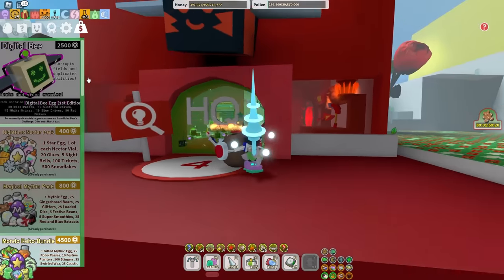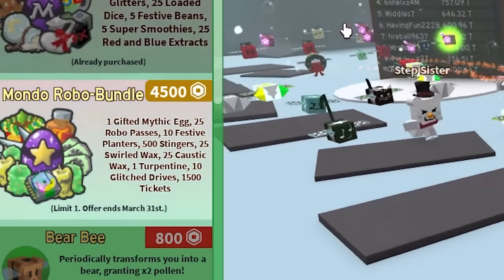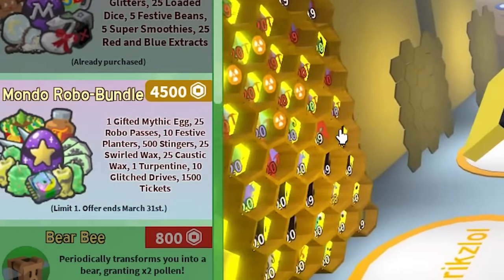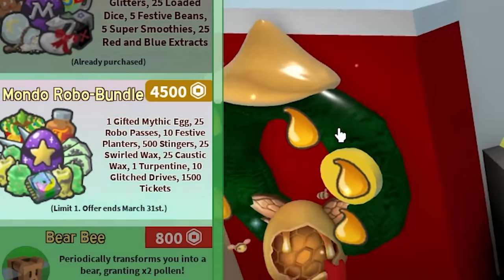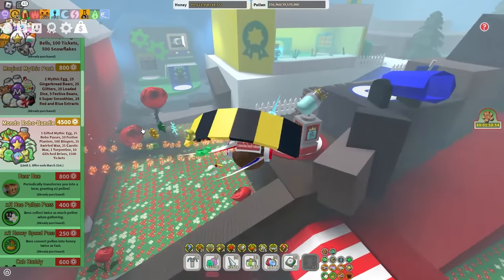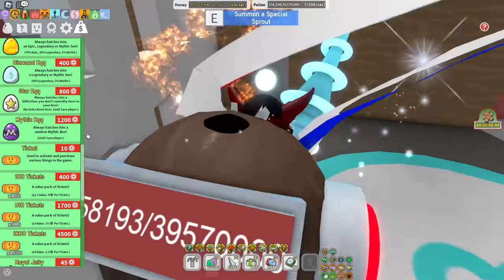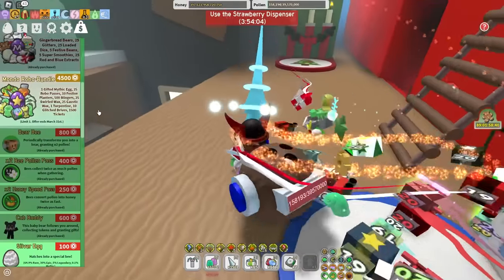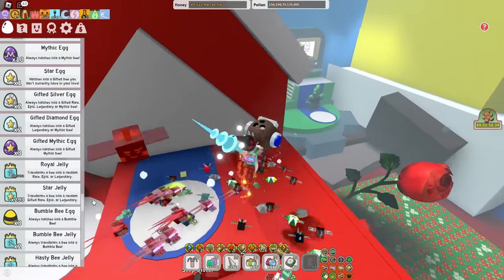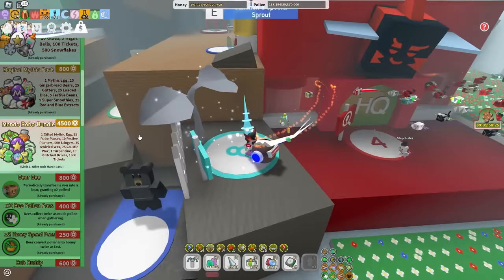Now let's buy the Mondo Robo Bundle. It gives me 1 Mythic Egg, 25 Robo Passes, 10 Festa Planters, 500 Singers, 25 Swirled Wax, 25 Caustic Wax, 1 Turpentine, 10 Glitch Drives, and 1,500 Tickets. 10 Glitch Drives — that's going to be insane. Glitch Drives are kind of hard to get normally, but if you're willing to spend a bit of money on the game you can get them easy. The Tickets are absolutely worth the value — you're getting pretty much the 1,800 Tickets Pack along with all this cool stuff. One Gifted Mythgag — I could care less about it. I have three Gifted Mythgags and I've never used one in my hive on the scout, and probably never will.